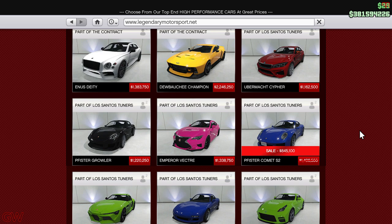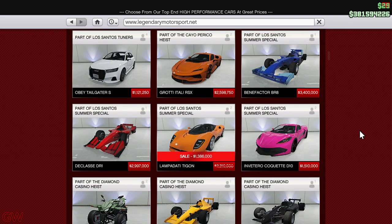The Comet S2 Cabrio might be coming as a gift for Christmas — or possibly for New Year, since a Christmas livery for it wouldn't make much sense. We'll have to wait and see. Apart from that, we also have the Lampadati Tigon on discount, which is a pretty decent car.